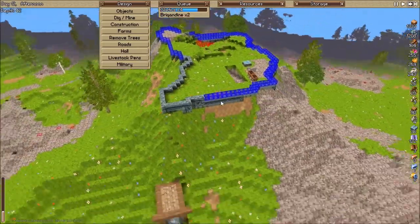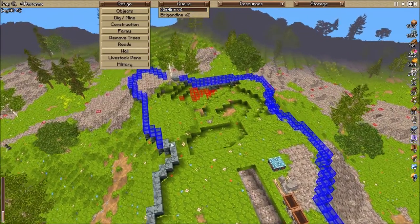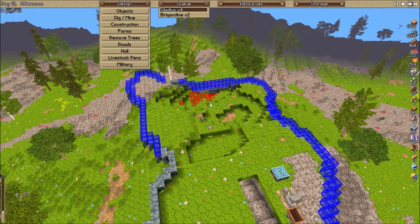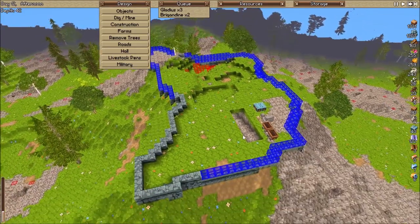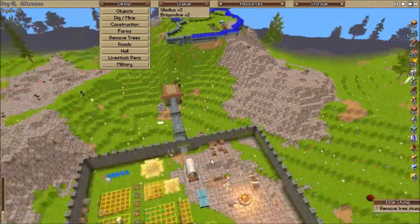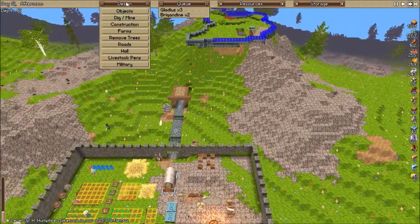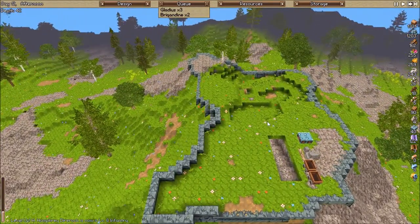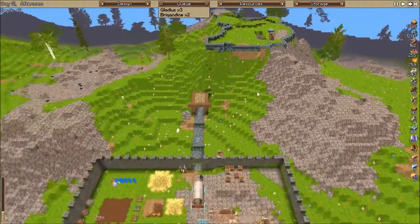Actually, I should move sleeping quarters up here. Maybe make a keep with nice beds, and the actual meeting hall up in here where it's nice and well-defended. This will be the second temporary, transitory meeting hall until I get the big final one finished. Maybe a really nice blacksmithing area up here too — though we've got one down below. I want to go ahead and start building actual buildings in this game. I'm going to make this a keep slash meeting hall where the people sleep.